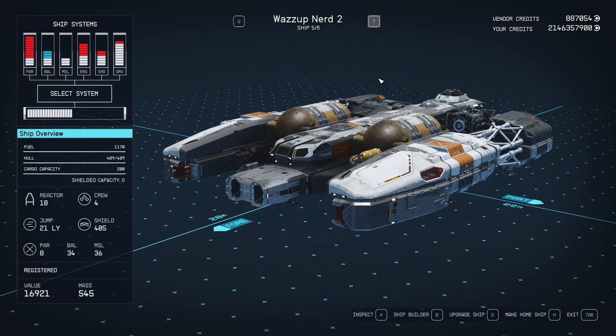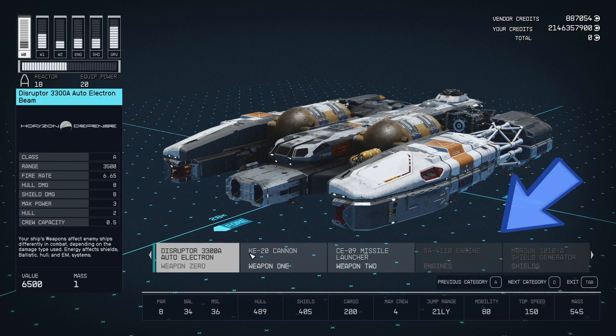At the bottom of your screen you should see the option 'Upgrade My Ship.' Press E on your keyboard or click on it. Now you've got a list of things you can change or upgrade on your Starfield ship.